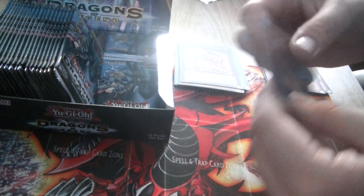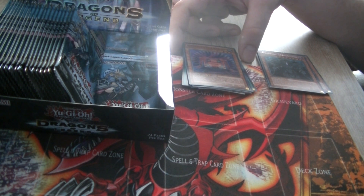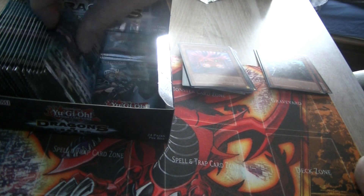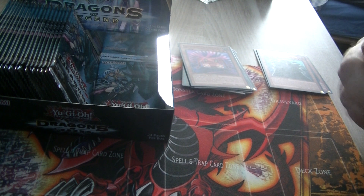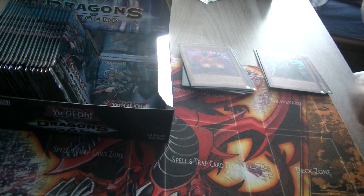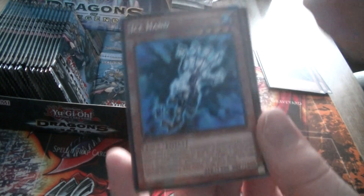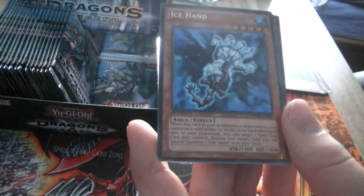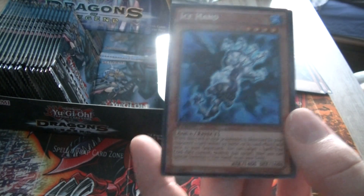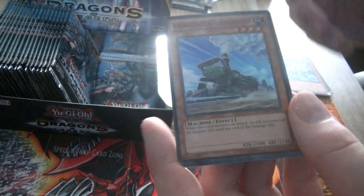And a Train card — Construction Train Signal Red. You can Special Summon it when they declare a Direct Attack, not too great, but at least this card can't be destroyed by battle. Ice Hand! That's already the first of the hands. If I get a playset of each of them — the Ice Hands and the Fire Hands — that would be really cool. I have three boxes, so yeah.